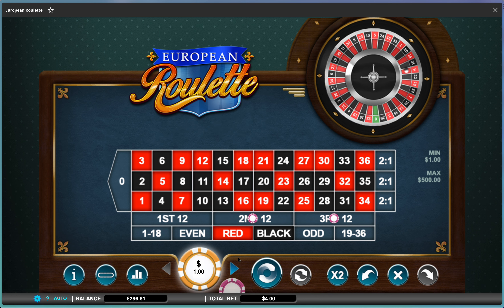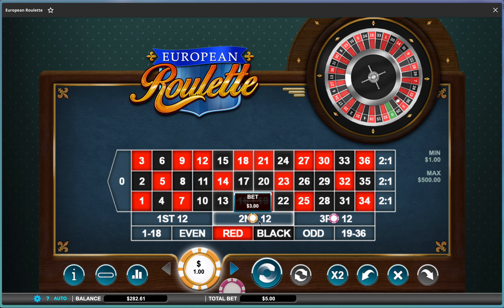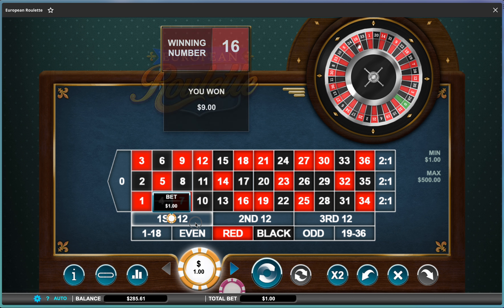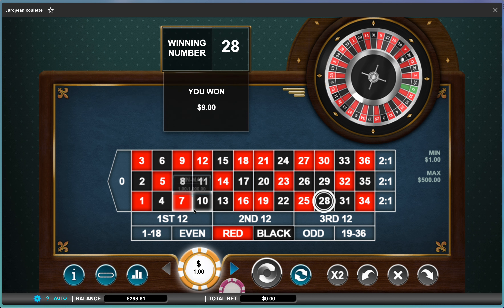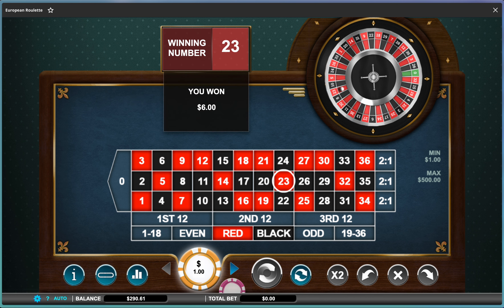I'll play two again because I ended up winning that — I'll just repeat the bet. I lost so I have to go up to three. Won that, but I have to play three again. I'll play it over these dozens here — if I win this I'll go down to two. And I think that's going to be the last one. Perfect, that actually worked out really well — so 290.